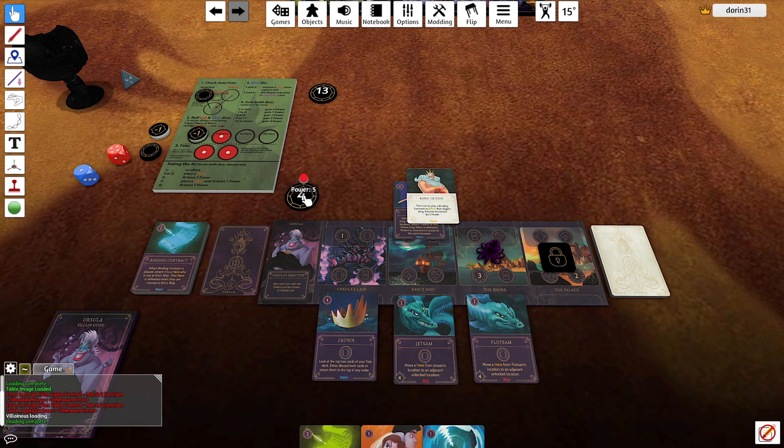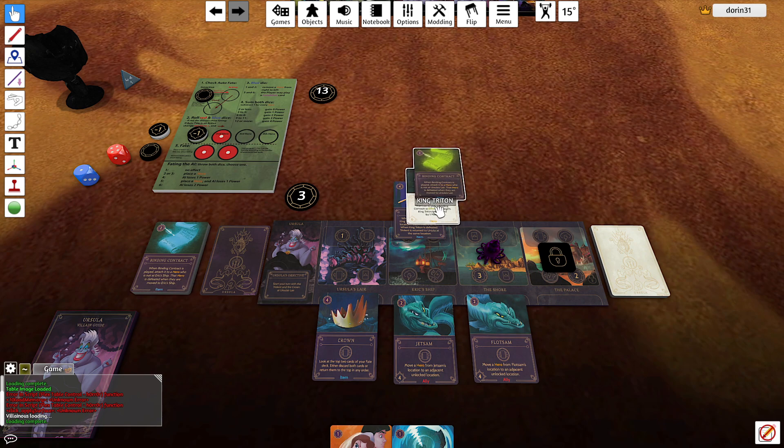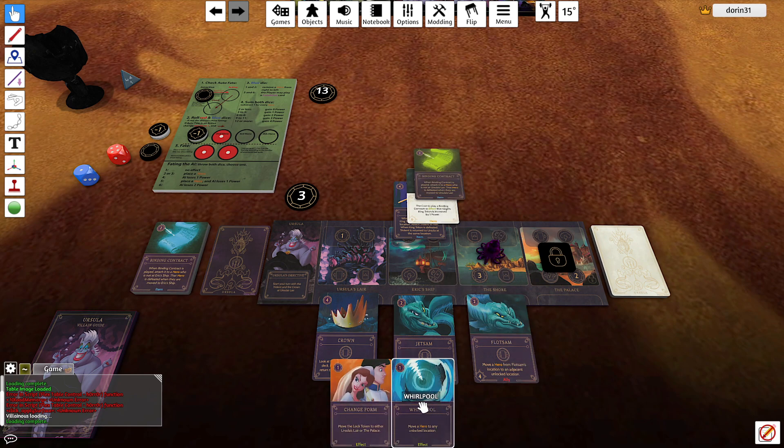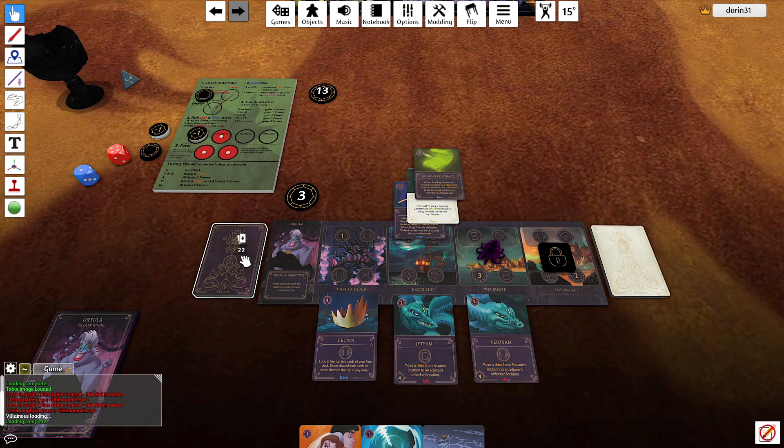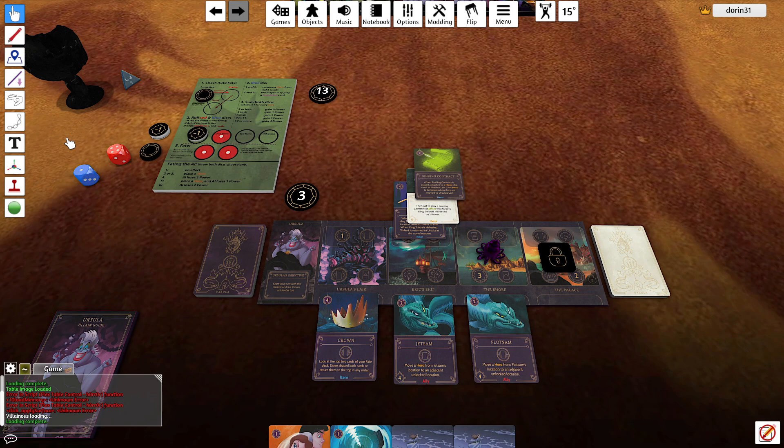I play the binding contract on him, so it costs three because of his ability. This is done, and I keep this. Now I'm in an out-of-fate condition as the crown is here and the king is nearby with the contract on him.